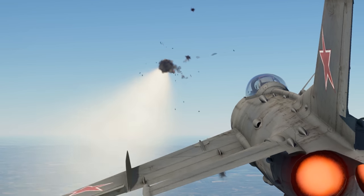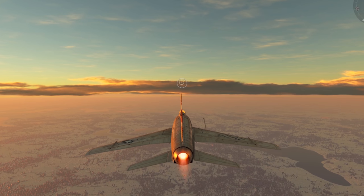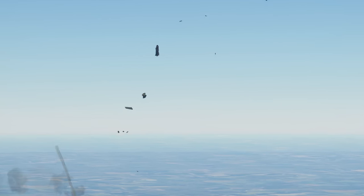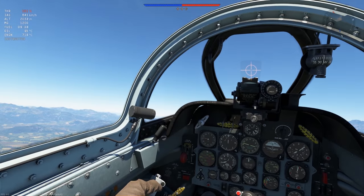You now know how to hit someone with an air-to-air missile. Now let's talk about how you can evade them. First of all, always remember this: if there's a missile rapidly closing in on you, the game will definitely tell you, even if you're flying a plane that historically didn't have any special systems with such capabilities.